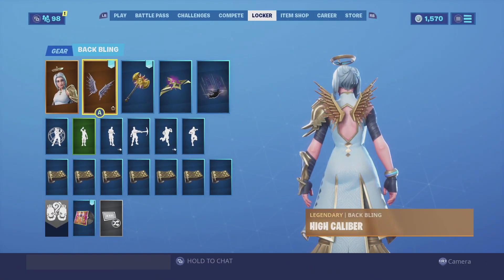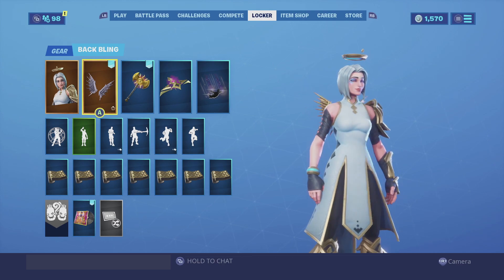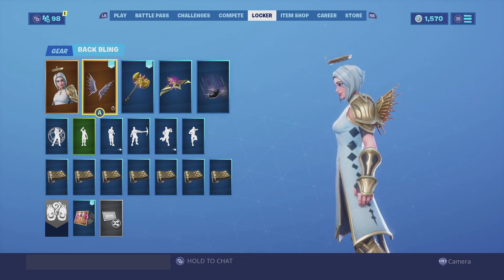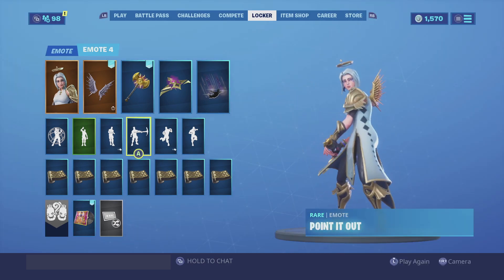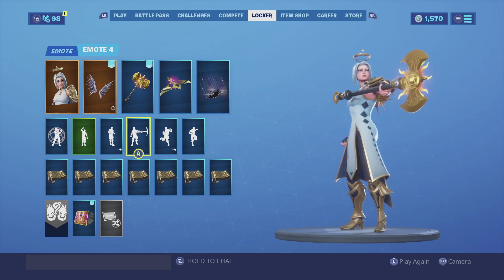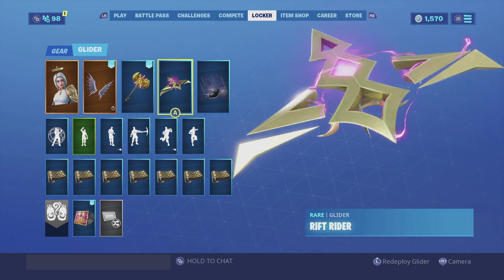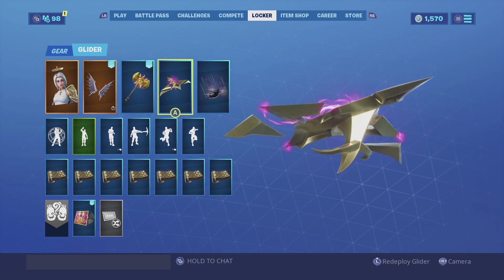For the second combination I am using the High Caliber Gold back bling. It looks really good especially because her default Arc Wings are way too bulky — this is a more simplistic look for a back bling and it goes really well because she does have a lot of gold on her. For the harvesting tool we are going with the Laser Axe. I like it because it's made of all gold with some black, and it goes really well with the back bling she has on.